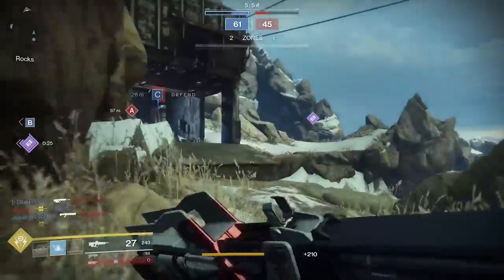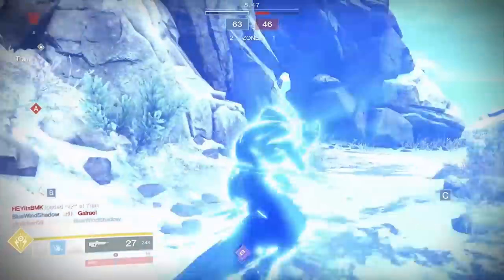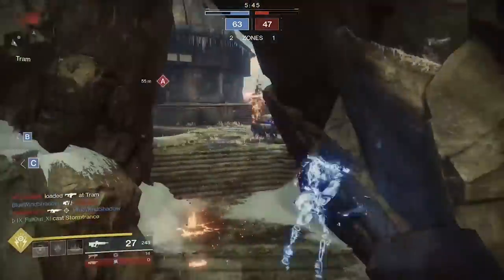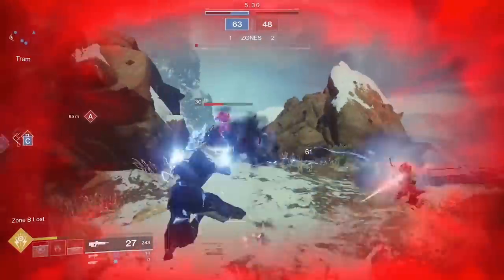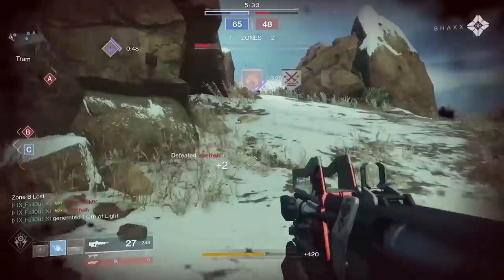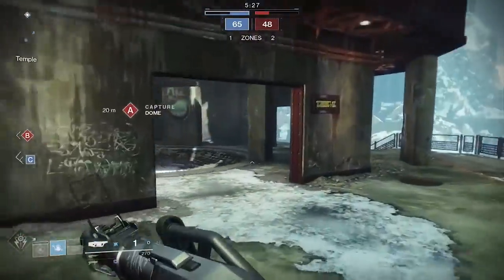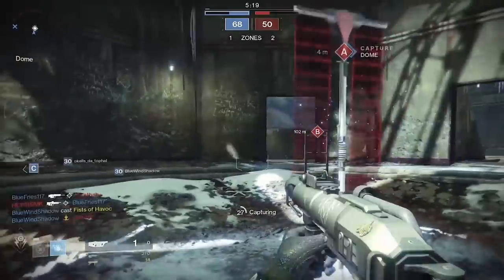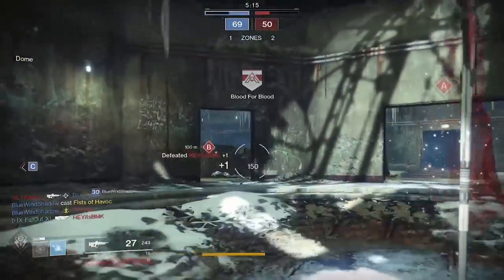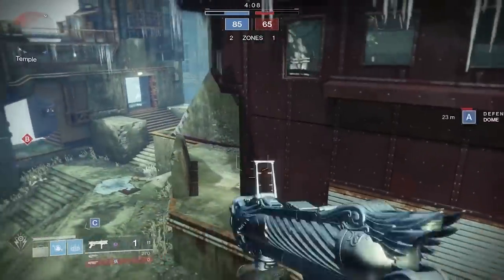Warning: this video is about to briefly contain numbers. Put the kids in bed and draw the shades because we're about to get down and nerdy. With the current damage on the Claymore, two full bursts into somebody's head is not enough damage to kill another Guardian. You need at least seven bullets — two full bursts and then the first bullet of a third burst — all right in the dome, and that will be enough to kill.